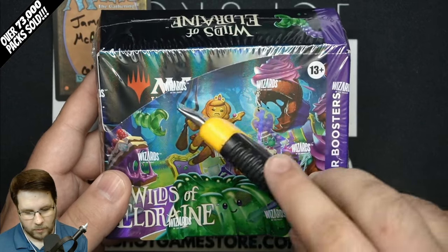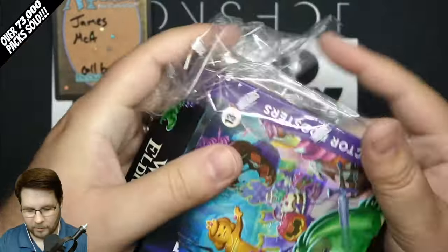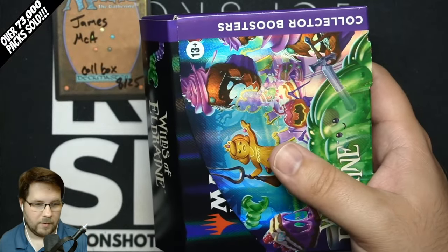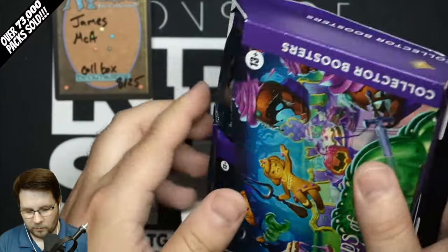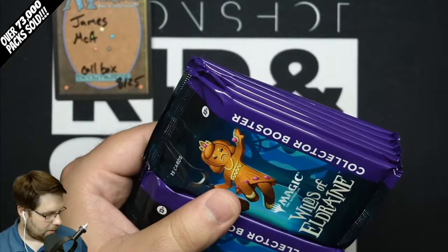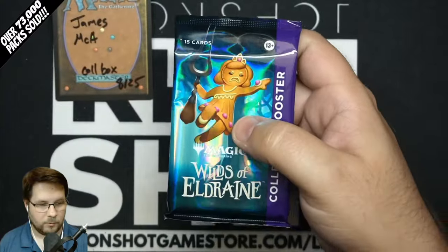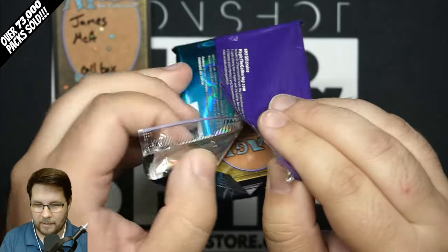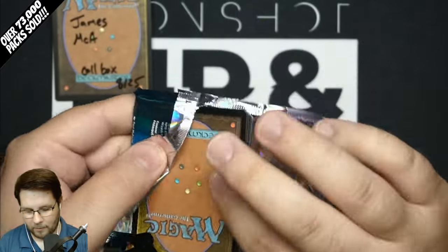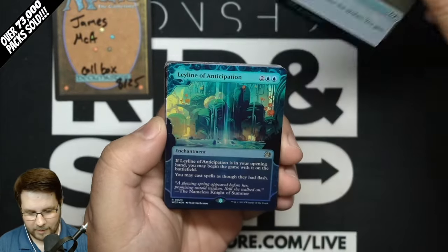Hello, Rippin' Chip community. We're opening up a Wildsville Drain collector box for James. Appreciate the opportunity. This is a pre-sale pre-release week product — it will not ship or be available for pickup until pre-release day, September 1st. We are Moonshot Games, the WPN Premium LGS here in Noblesville, Indiana. My name is Lance Cawthorne, your Rippin' Chip host. We normally stream Monday and Thursday, 8:30 Eastern time. But for Wildsville Drain, we're streaming every night starting Friday, August 25th through Tuesday, August 29th, 8:30 Eastern time. Come join us!